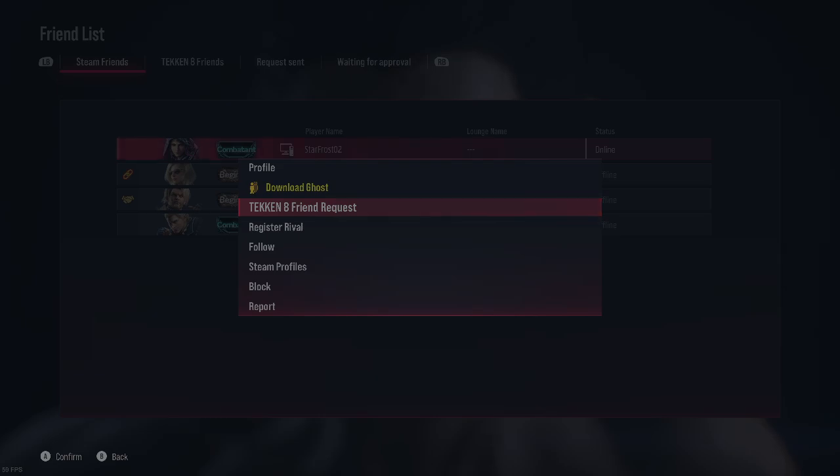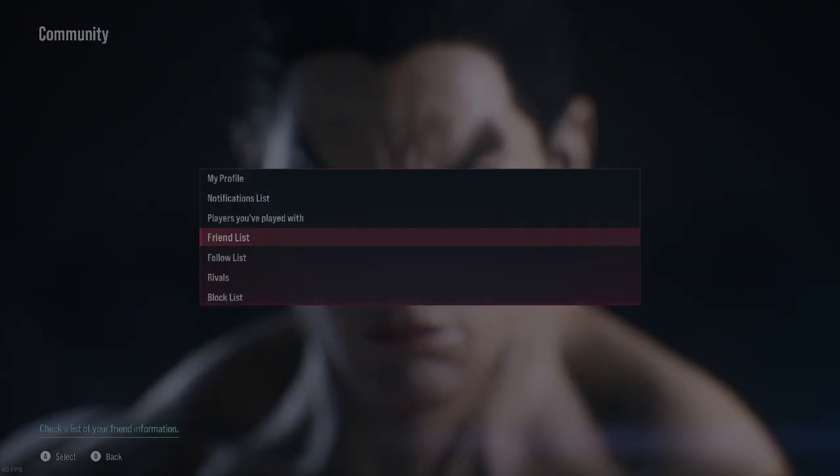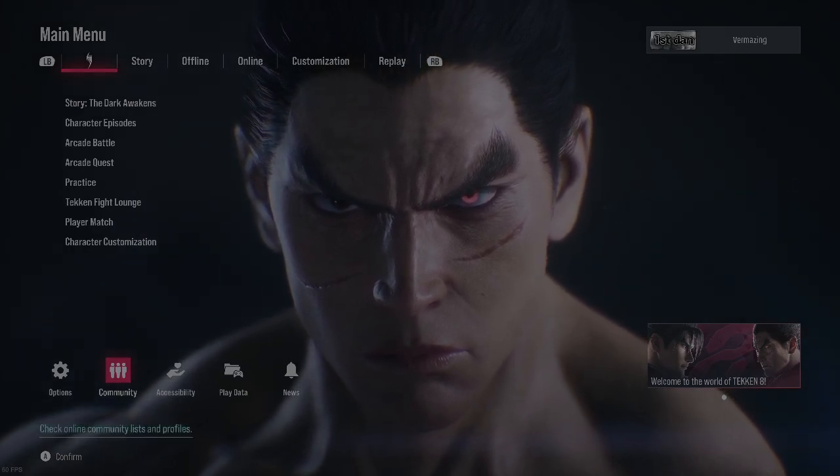Your account has to be set to Public — that's something I didn't know about. I didn't even know my account was set to private. But now I know, so there you go. That's the fix for how to add people on Steam to Tekken 8 and just to play with people.